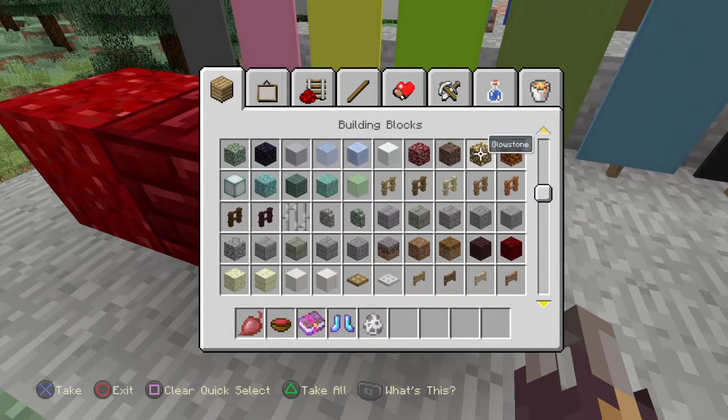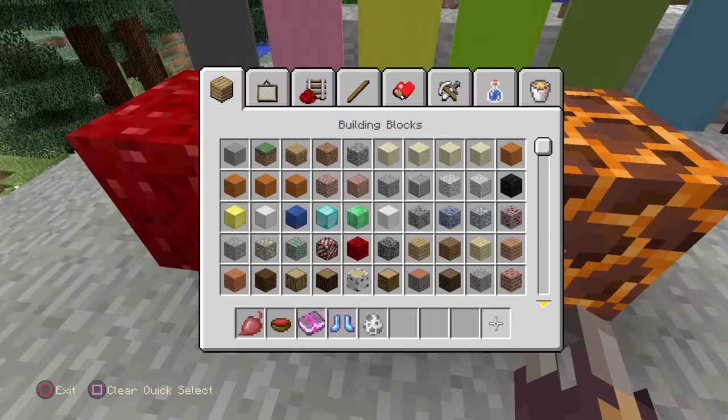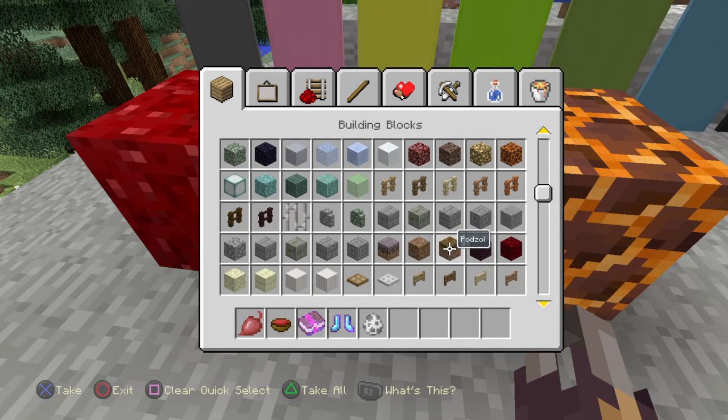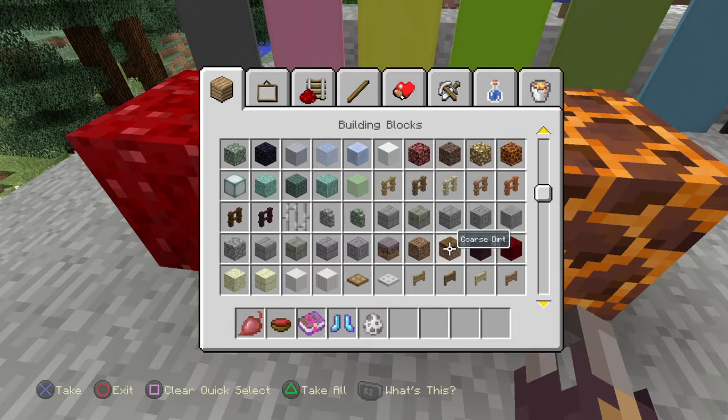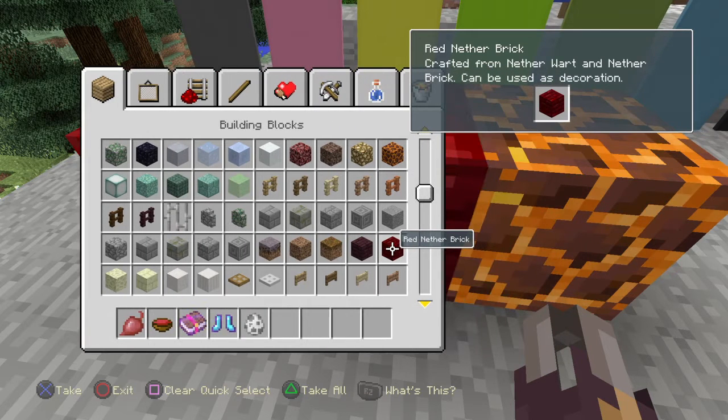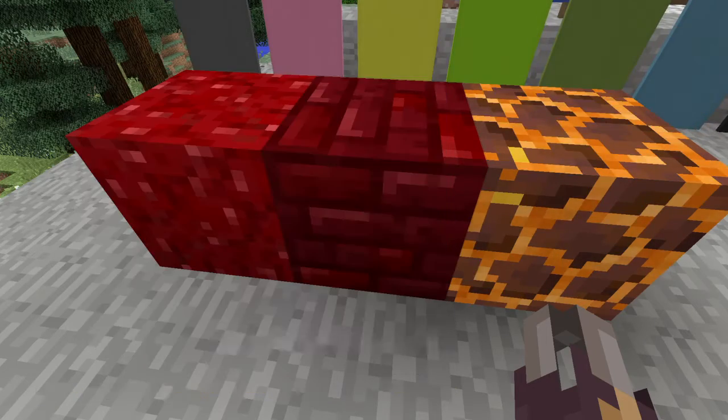This is the magma block. I believe it's when you get a bunch of netherrack — you can condense it. It's crafted from nether wart and netherbrick, and can be used as decoration. Okay, cool. Didn't know that.